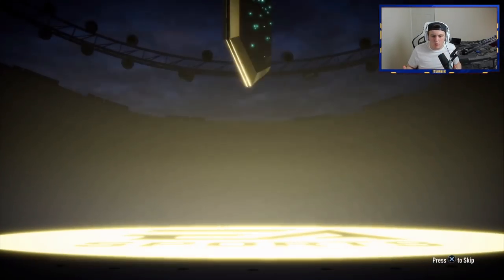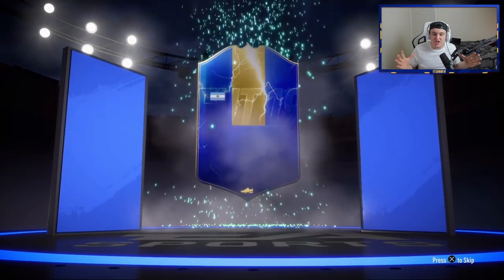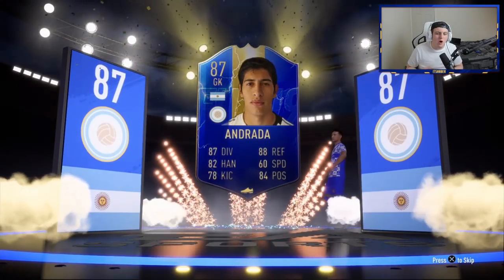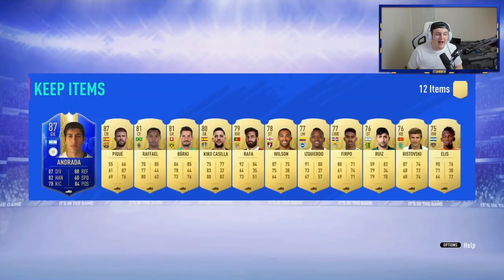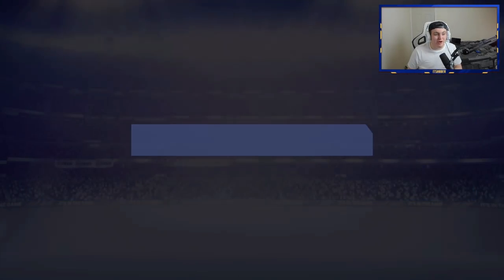We've got a rare players pack here now and it's going to be a walkout — it's blue! This is tradable as well. Argentinian — goalkeeper. It's not even the good one either, but an 87 rated blue tradable is not too bad at all. We'll take that. That is a sick 50k pack. That is a really good 50k pack.